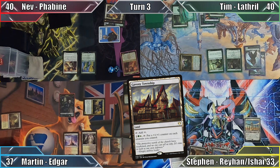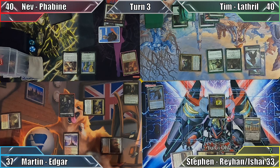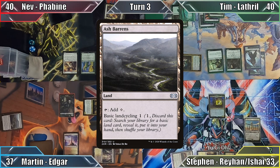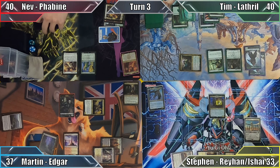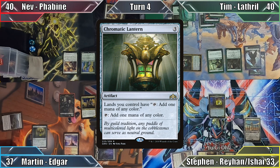Steven plays Gavony Township as his land for turn, and then casts one of his commanders, Rayhan, Last of the Abzan. Out of mana he passes the turn, and Martin responds by basic land cycling Ash Barons. He searches his library for a Swamp, puts the land into his hand, and proceeds to his turn. In my turn, I play the Swamp that I just tutored for and cast Chromatic Lantern. Not wishing to attack, I end my turn.